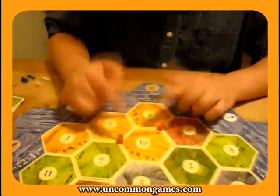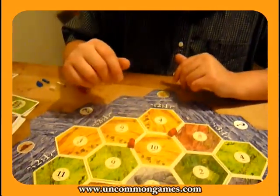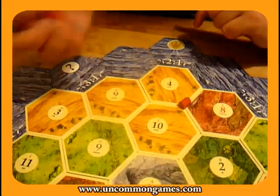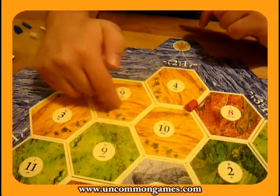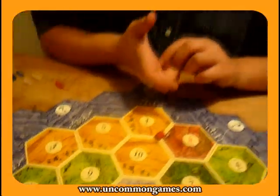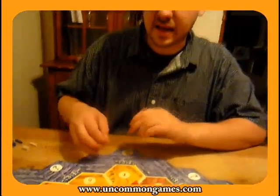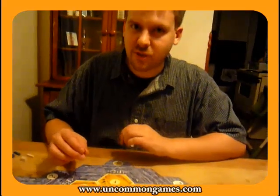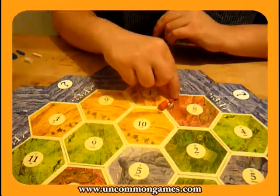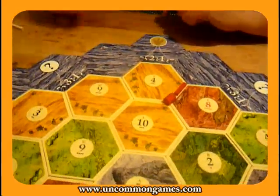These two spots are equal in terms of production probabilities, but between them I would choose this one. The reason is that it gives me nines and tens, whereas the other gives me eight, ten, and four. It gives me a larger variety of numbers, and if I put all my eggs in one basket — say, focusing on nines — nines might not be rolled. I would put my road heading towards the wheat port.